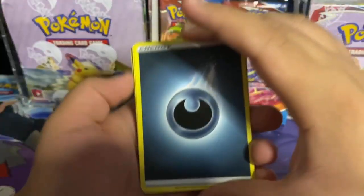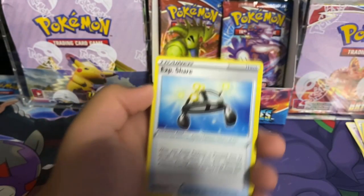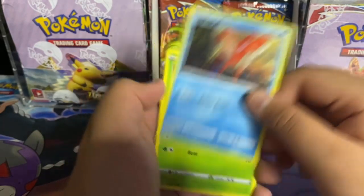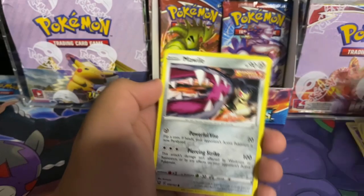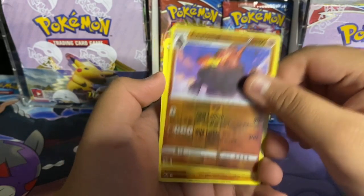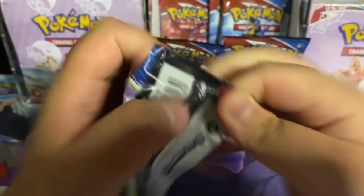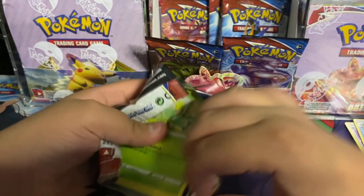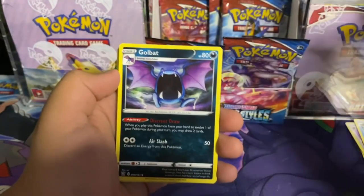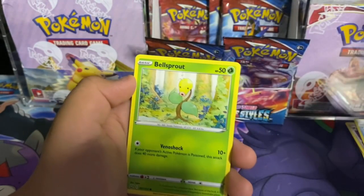Here's the code: dark energy, Cedra, Weepinbell, Exp Share, Timber, Corsola, Cacnea, Mawile, Spoink. Reverse holo Colossal and a Stone Jewel single strike — this is rapid strike, right? Yes, rapid strike.